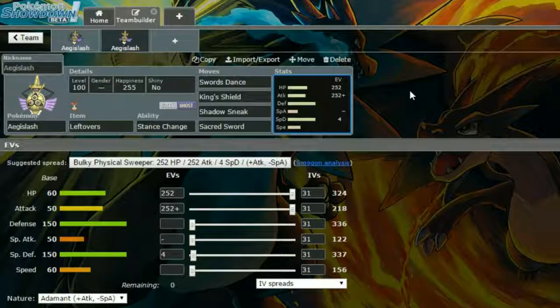For EVs, max HP and max Attack with an Adamant nature — more attack, less special attack — and four EVs in Special Defense. This thing is just bulky: take some hits with Swords Dance boosts and then throw out Shadow Sneaks. You can obviously use King's Shield when you need to, but that's 100% your choice.